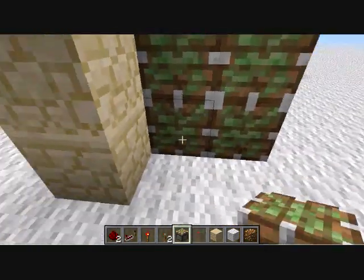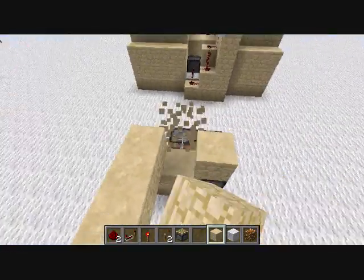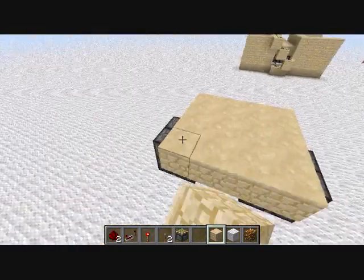Then two pistons like that, and whatever you want your door to be made of — you do that on both sides. Cover this up so that we have our doorway on both sides.